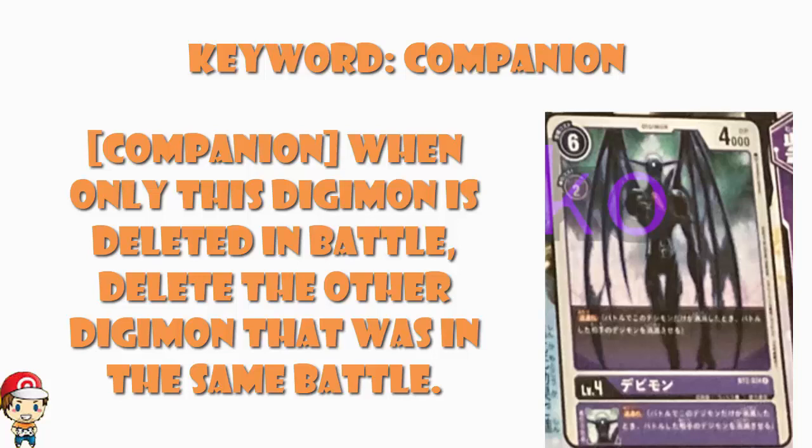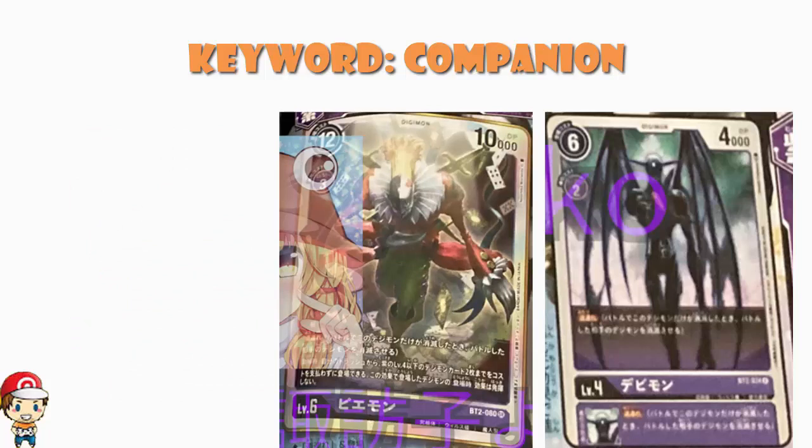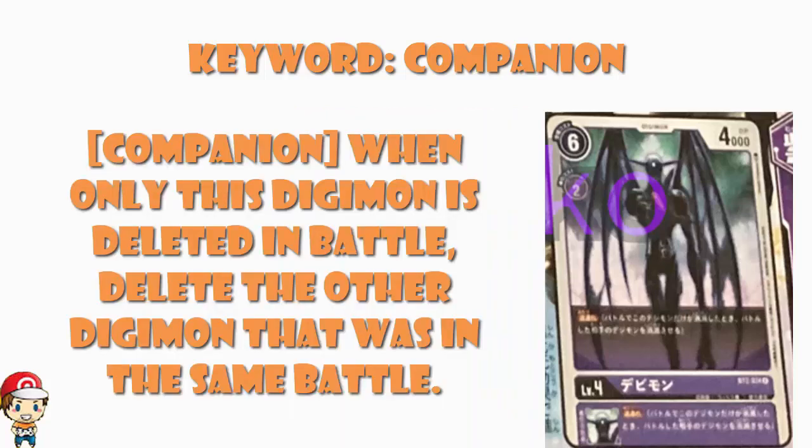As a side note, the Piedmon from the same set also has Companion, but we're going to look at that in more detail in the next video. Devimon here is a really, really nice card with Companion. It seems it's actually got Companion as both a regular skill and an inheritable skill, which is very, very strange — kind of cool, but still very strange.